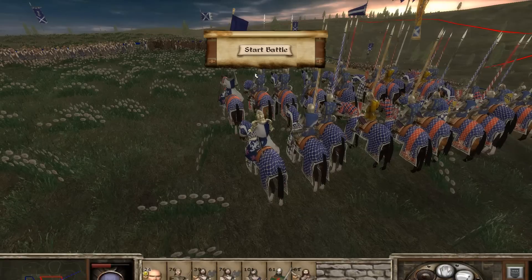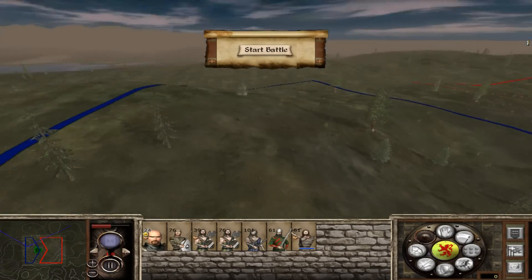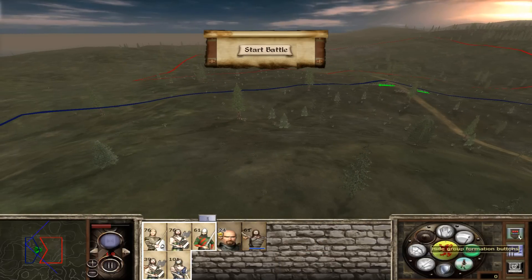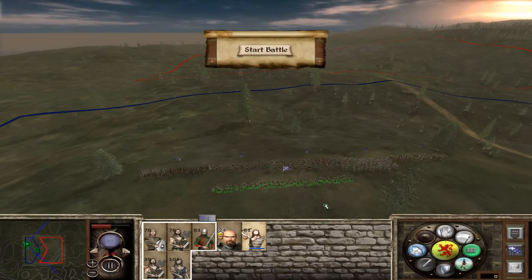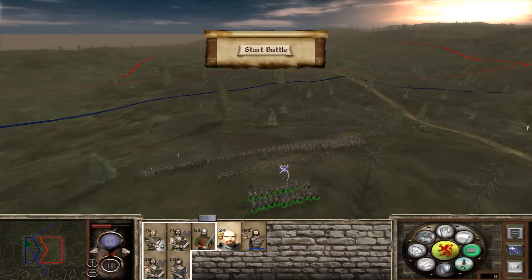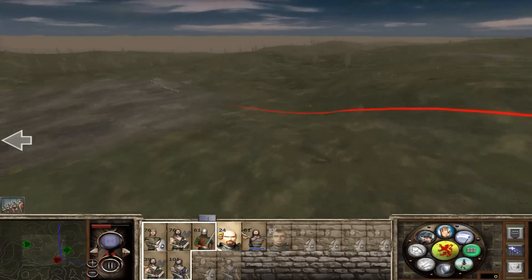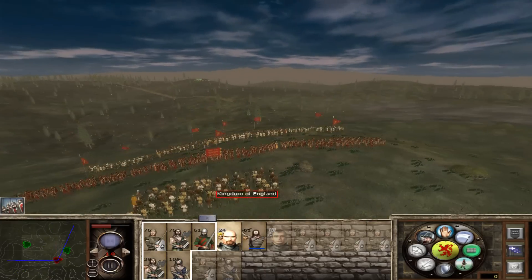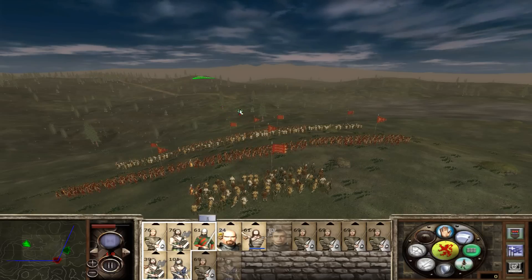Here we are on the battlefield. We're gonna wait for the reinforcements — we're going to go up this hill. Let's take all my infantry. I don't really have a lot of skirmishers, just that one Javi unit — the Irish Kearns. Here's my ragtag army. The English are here — oh crap, my reinforcements are super close to the English. He has a lot of archers so I can't really sit back.